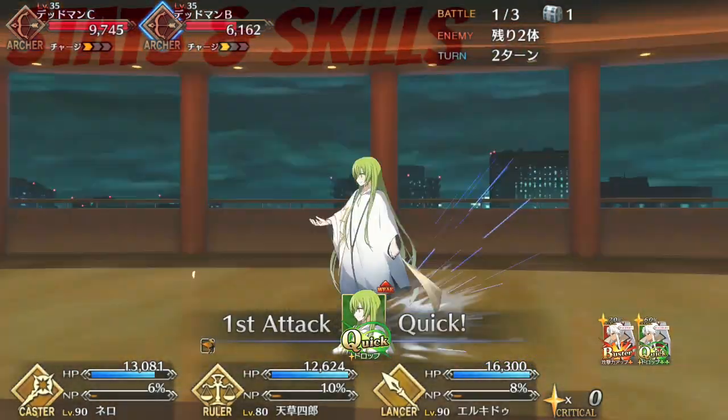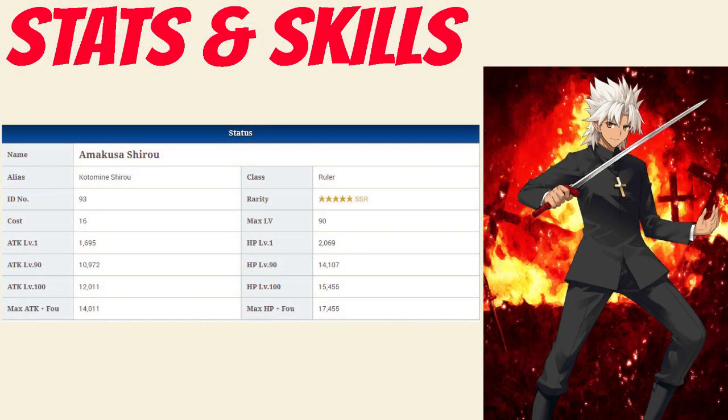Onto Shiro's stats: Shiro has a max HP of 14107, which is average for a 5 star Ruler and above average when compared to all other 5 stars. His max attack of 10972 is also average among 5 star Rulers but very low among all 5 stars in general.